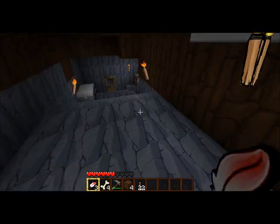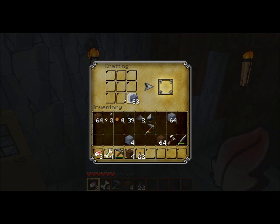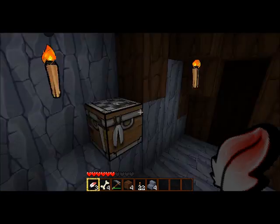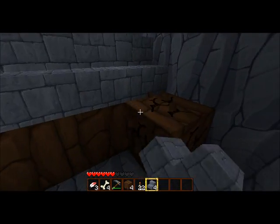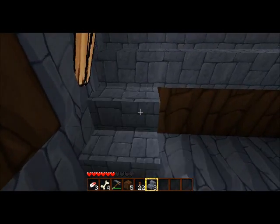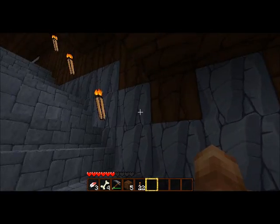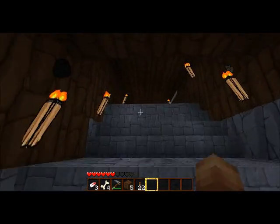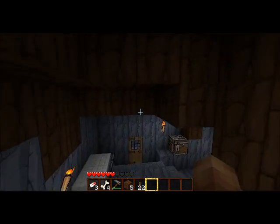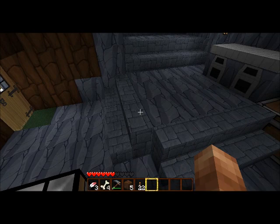My goal is going to be to make a cake — gonna get the Lie achievement. Portal reference! But first things first, adding in stairs.